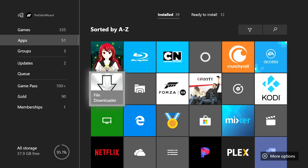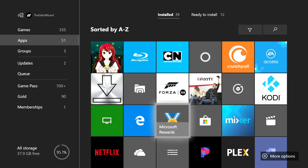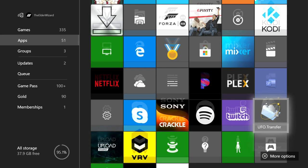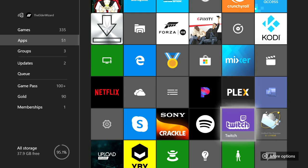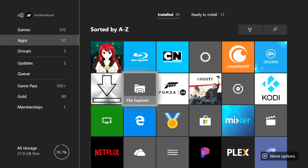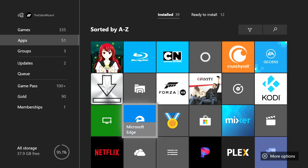Next, make sure you have all four of these apps downloaded: File Downloader, File Explorer, Microsoft Edge, and UFO.Transfer — that last one is probably the most important. If you don't have File Explorer on your Xbox, just Google how to get it or ask someone in the Discord. Once you have all four apps, go ahead and open up Microsoft Edge.